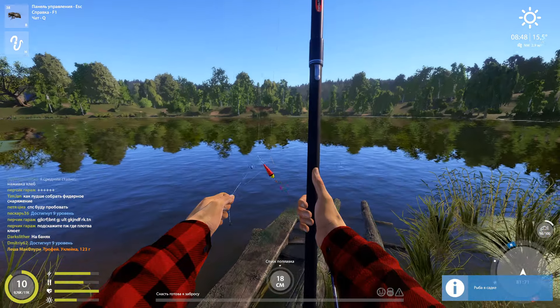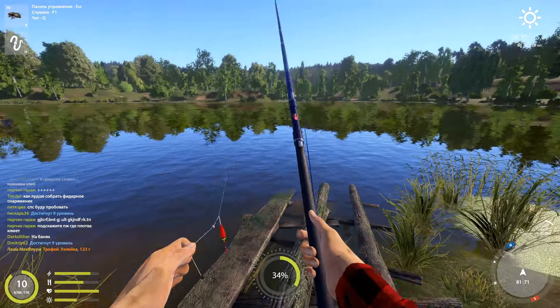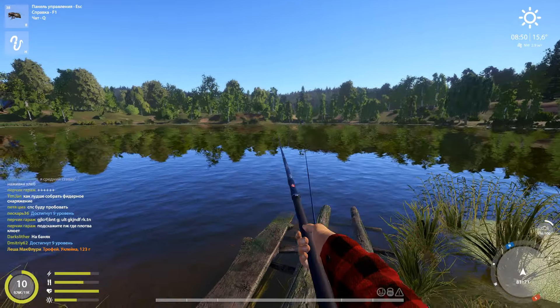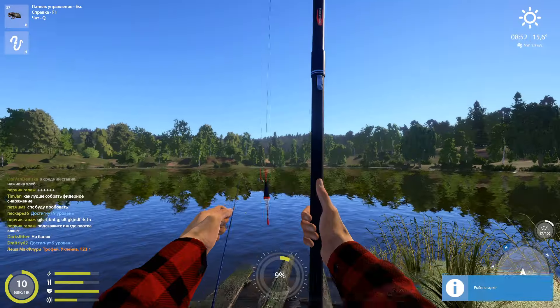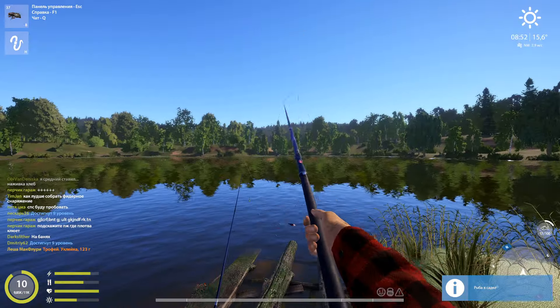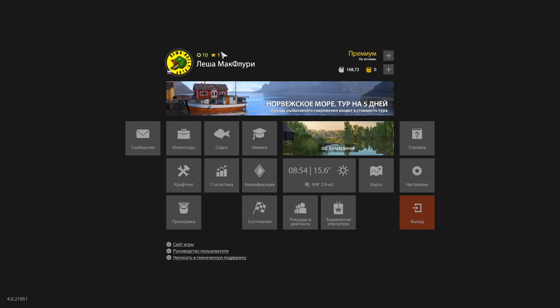В прошлом ролике я показывал, как фармить и ловить на маховые удочки. Дофармливая на точке 8171 за игровой день, умудрился закрыть первый трофей на новом аккаунте — плюс одна звёздочка на аккаунте. Звёзды в профиле появляются, когда вы впервые ловите трофей определённого вида рыбы. Подводя итоги фарма на уклейке, мне удалось поймать аж 3 трофея за игровой день.